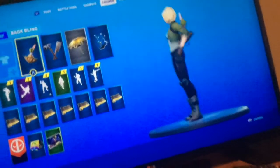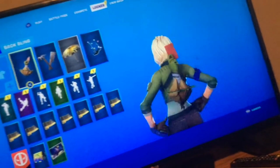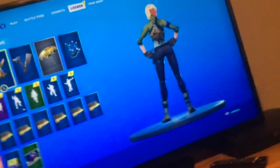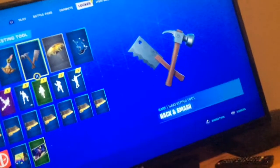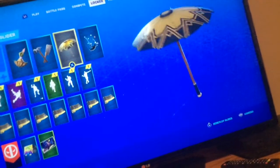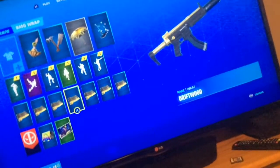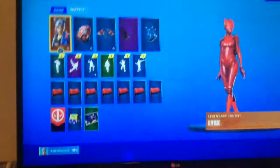Our last combo is the default skin — you can't see it but it's the default skin — with the Dead Card back bling. I recommend trying it on the Boy skin if you have it, the Hack and Smash pickaxe, the Classified glider, and the Billiards wrap. I'm gonna drift forward to the last Benali's combo.